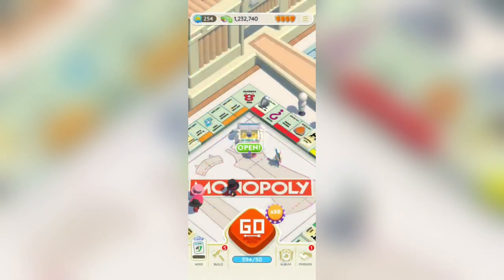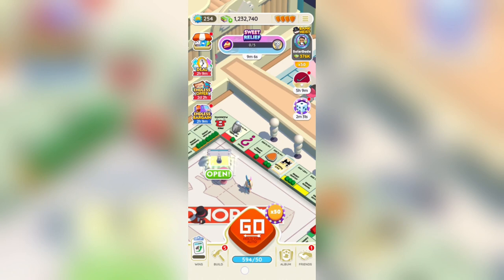Take advantage of this glitch by re-rolling the dice as desired to improve your chances of success. Just know that the reload process may run slowly when disabling airplane mode, indicating that the glitch is activating correctly. Be patient and avoid force-closing the app to prevent disruptions.